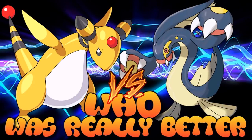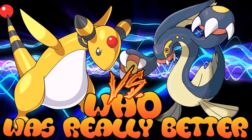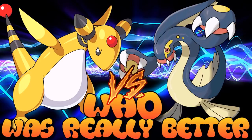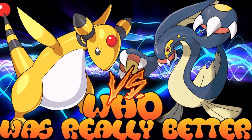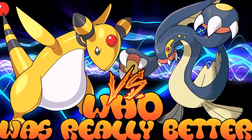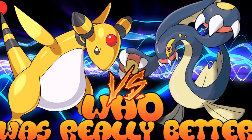Welcome back to another episode of 'Who Was Really Better.' This week we're looking at one of the rarest combos in the game — the bulky electric type. There aren't really that many, so we're looking at the two that I believe are recognized as among the strongest variants: Ampharos, introduced in Generation 2, versus Eelektross, introduced in Generation 5.